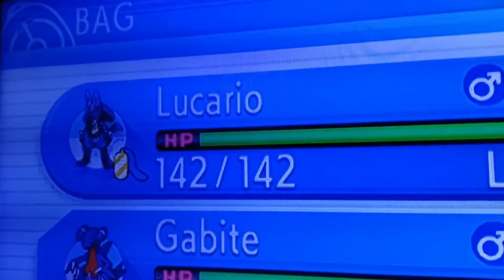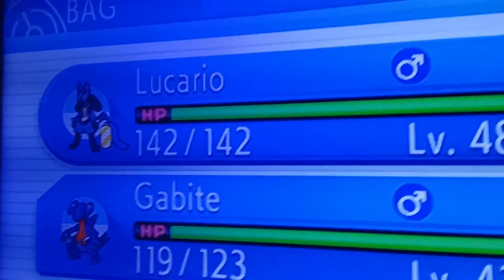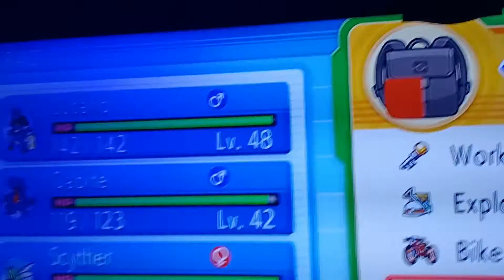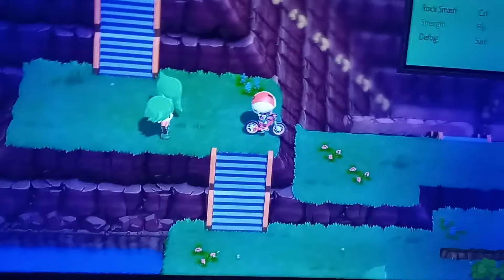Yeah, you need the amulet coin — that always needs to be on the Pokemon you're battling with. That Pokemon has to be in the battle when the match is won, and it will double your money every time. So just utilize this technique and you'll have all the money you need in this game, at least early on.